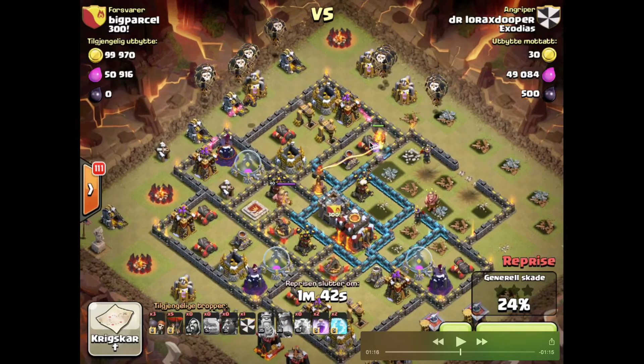Watching the balloon drop closely - targeting those two defense buildings. I'm not sure why those two were dropped there, but probably want some extra ones to come in at the inferno.